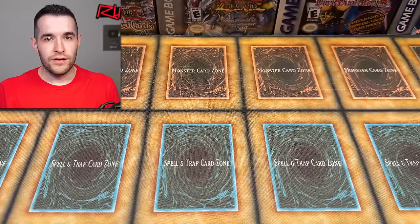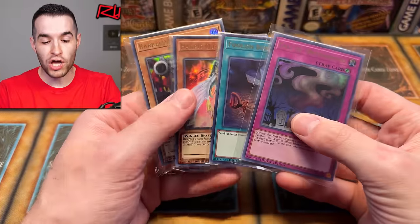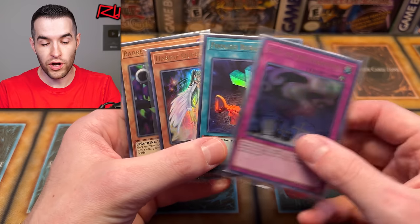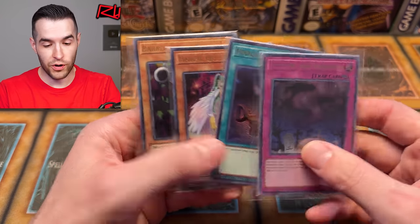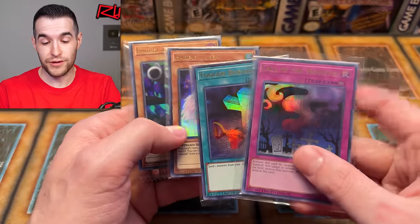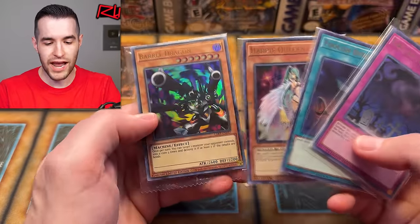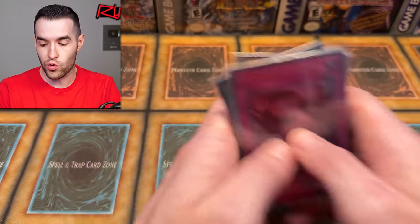But before we get to the opening, we have a giveaway. I decided since it's Easter, you guys might have the Easter bunny show up to your door today — probably not because we're all getting old, but who knows, maybe you have kids. So I will be your Easter bunny. I have four Lost Art alternate art cards: Call of the Haunted with the little crosses, Foolish Burial with the cross, Harpy Queen, and Barrel Dragon. Awesome, cool Lost Arts.